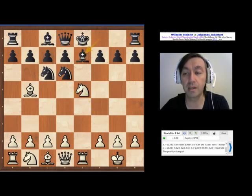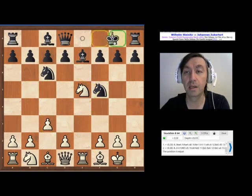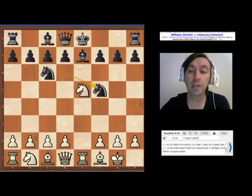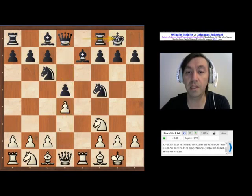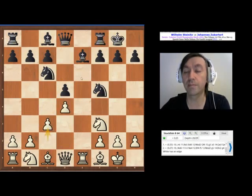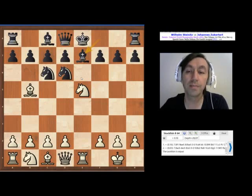Be7 — another modern move. Now Bf1 is the modern way to play this position, where black usually replies with Nf5, followed by c3, then Nf3, d5, d4, castle, c3. There are a lot of analysis and games played here, so we're not going to go into that. Let's see what happens in the real game.